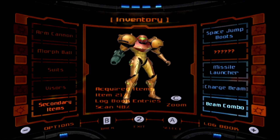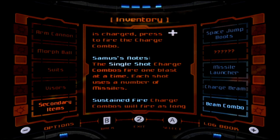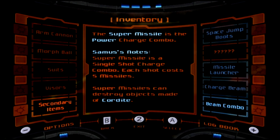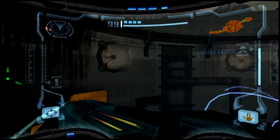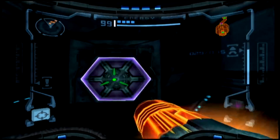Secondary items — beam combo. Super missile can break cordite! So we can go back and get that thing if we wanted to, but I don't want to because that's backtracking and that's not fun. We'll just get it on our way back, not right now.